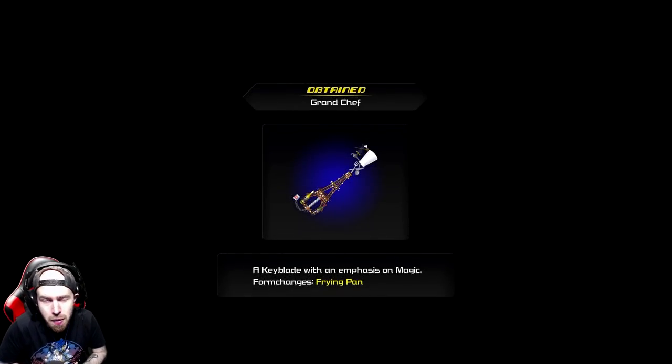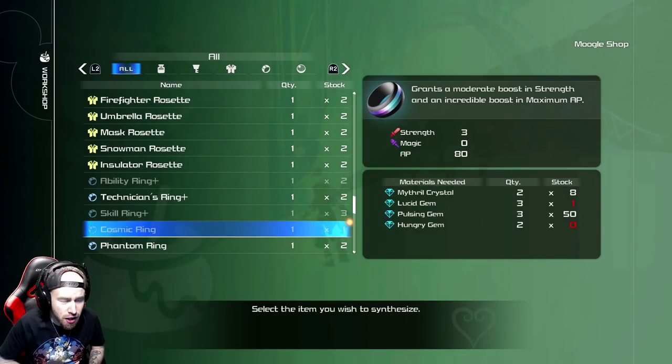What's going on guys, just going with random guys. In this video I'm gonna be showing you guys the third and final post-game keyblade that you can get in Kingdom Hearts 3. It's called the Grand Chef - you get it from getting a five-star rating in the bistro, which you have to basically get an excellent on all the main dishes, not the special dishes. You do have to get excellent on all the special dishes as well for a trophy. It's a keyblade with an emphasis on magic - form change equals frying pan.